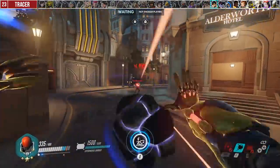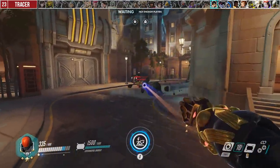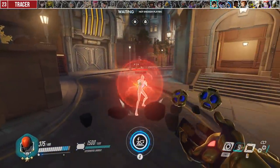Against Tracer, you can one-shot combo her at close to medium range if you land your rock, as long as you hold your primary fire down immediately. If you take too long to aim or if she's too close, she can recall before you execute the combo.